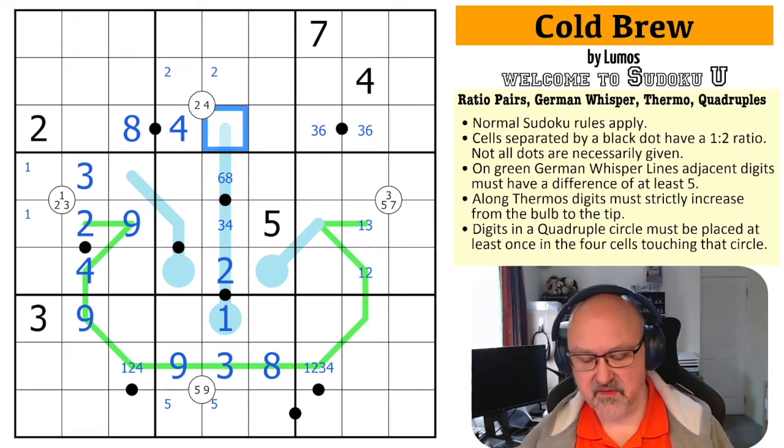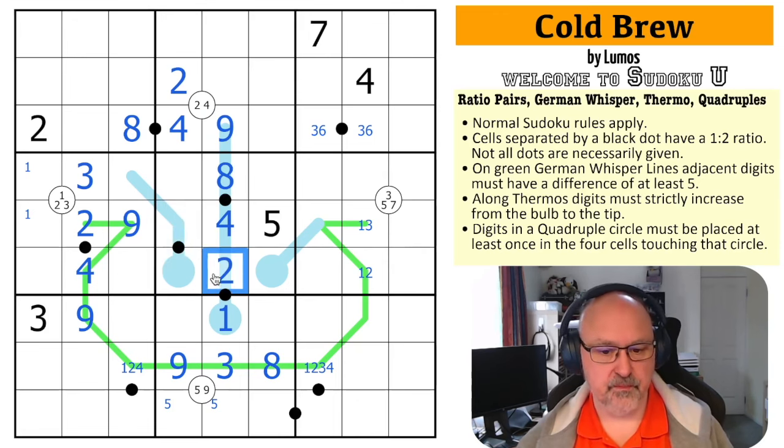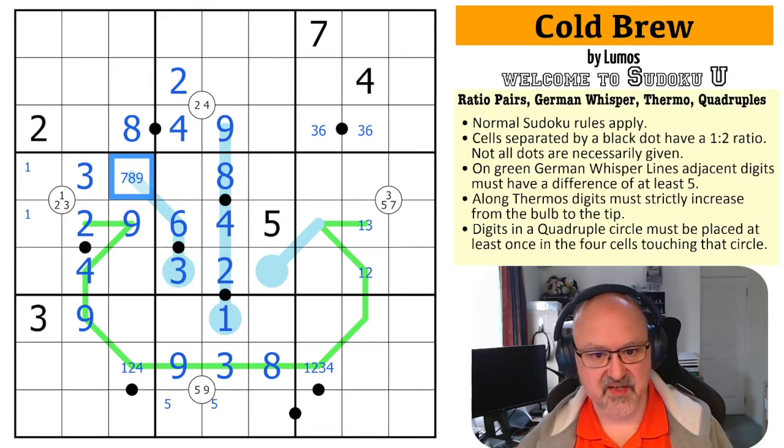Five has always been down here because I could never put five on a German whisper line. This is either three-six or four-eight. If this is four-eight, this is nine. If this is three-six, this is still seven or nine — so this is seven or nine either way. The two looks up taking two out of there, so this becomes the two. The three looks up making that the four, which makes that eight, which makes that nine — so that is forced.